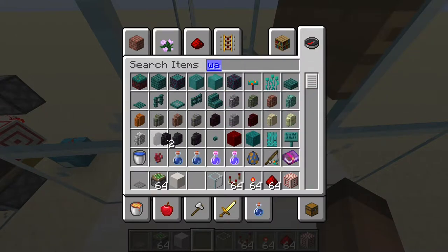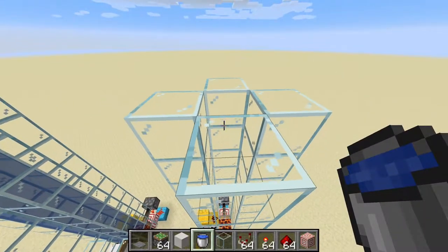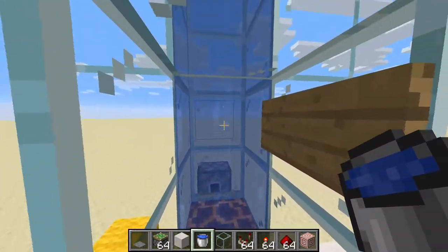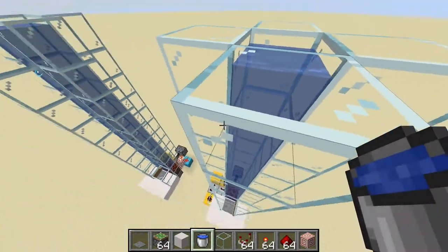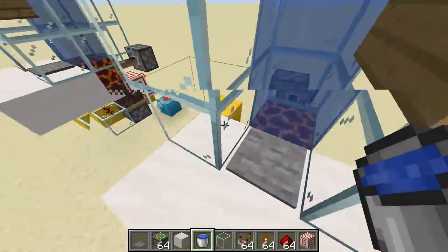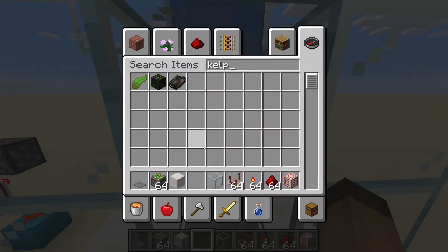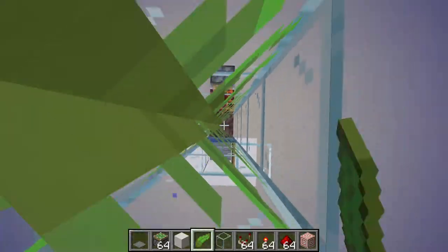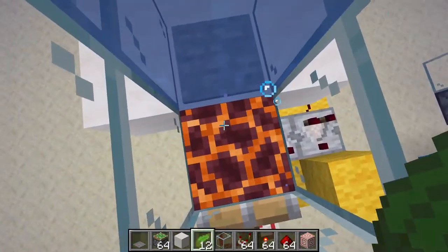Now it's time for the water. We just grab a water bucket, place it on the top. It would be really hard to place water blocks on every single block, and in survival it would take a lot of time. So we're gonna use kelp — we're gonna walk in here and quickly fill in everything with kelp. As you can see it broke and now it's all filled.